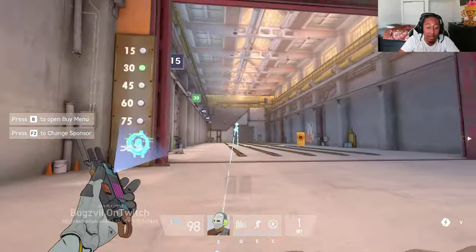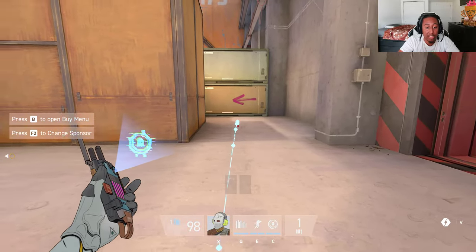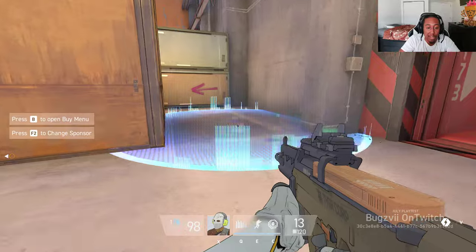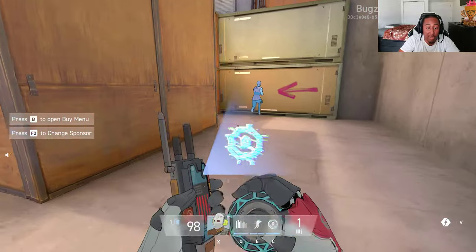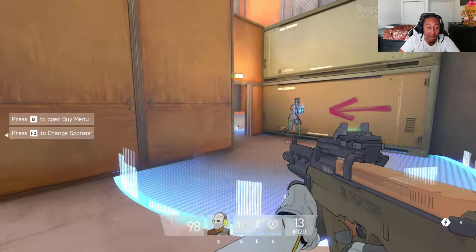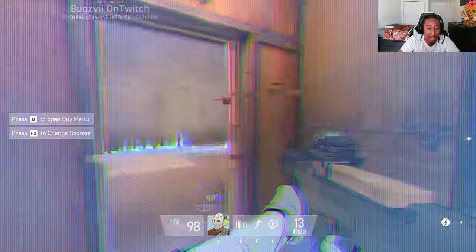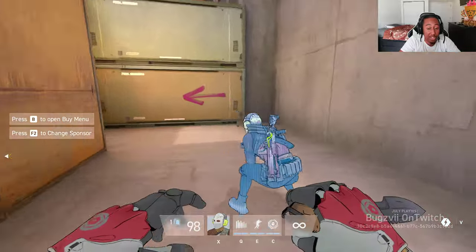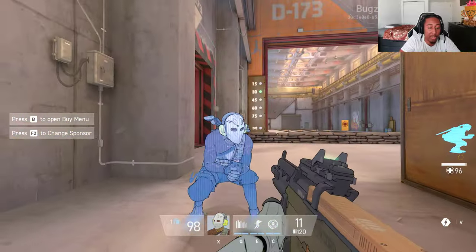The Dead Zone distortion is really useful — you can throw it normally or underhand. It blurs out the vision of the entire area — if enemies try to peek through it, they can't see anything. For example, you can throw it at a corner your enemies have to push through — if they try to walk and shoot around that corner, they'll be completely blind. This ability is great for blocking aggressive pushes.